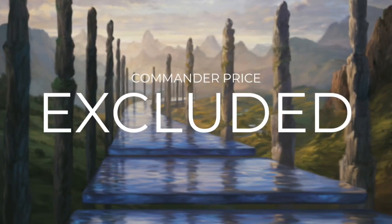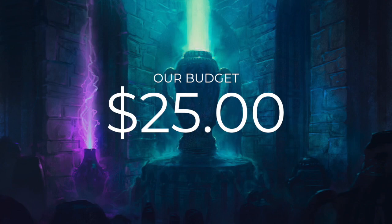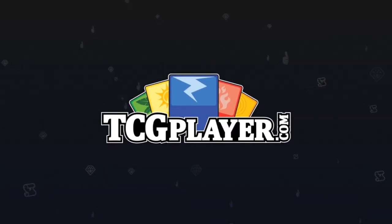Today's episode is going to be a special one where we exclude the cost of the commander. With just a $25 budget, it's pretty much impossible to build around some commanders unless we do so. Sometimes you get lucky and open up a commander in a pack, or you could just trade for them. So our budget is still going to be $25, but that's $25 for just 99 cards because we're excluding the cost of that commander. Prices on this show are powered by our sponsor, TCG Player.